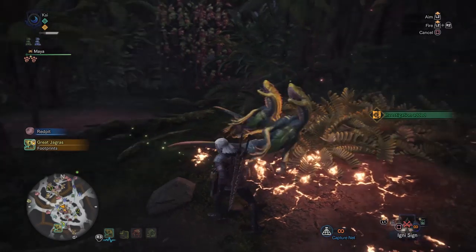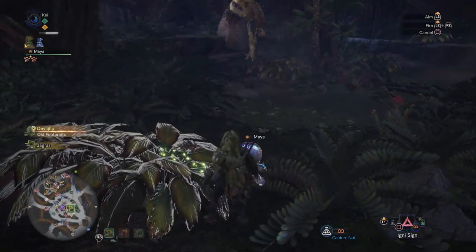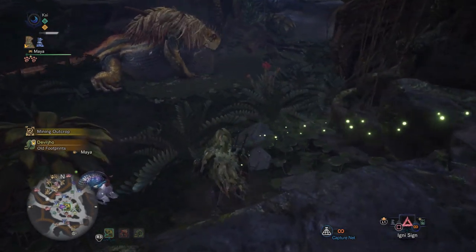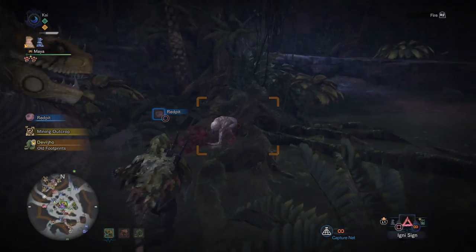What I did was clear area 2 of any small Jagras and then wait for the Great Jagras to come back with its lunch for its babies. When the Great Jagras comes back to area 2 with a full belly, it will spit out some of its meal for the little Jagras, but they're not around thanks to you having cleared them off. Instead, the NECA will appear to grab the lunch.